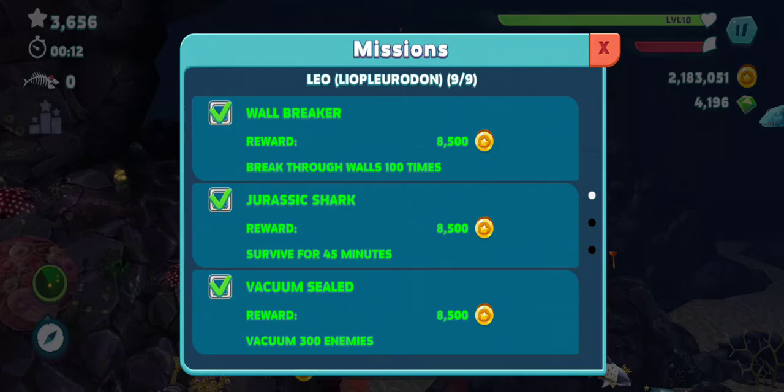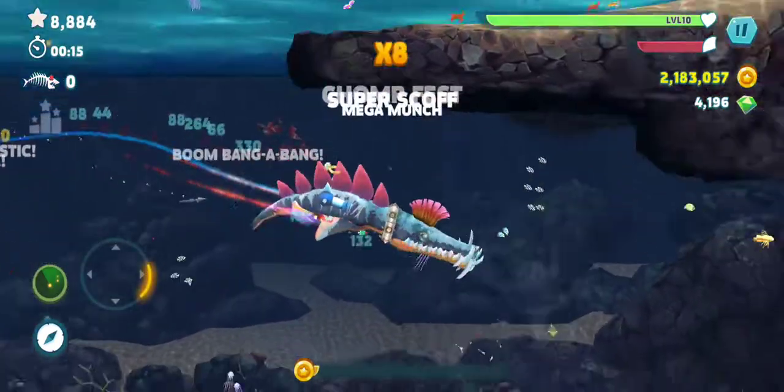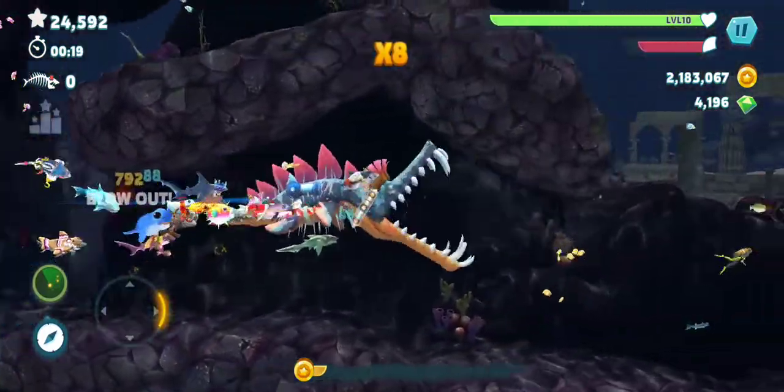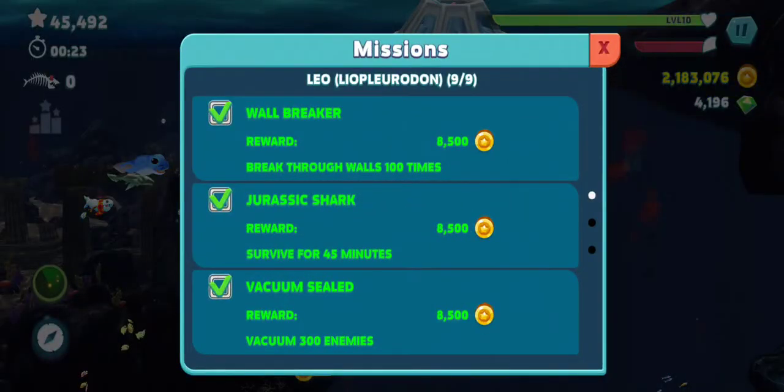So, break through walls 100 times. Survive for 45 minutes — that's self-explanatory. Let's do the first one: break through walls 100 times. Leo is the first shark that you can break through walls, if I remember well. You just need to boost yourself, and you need to do that 100 times.